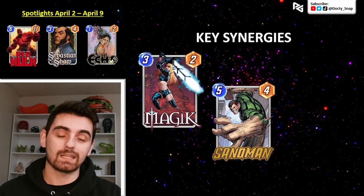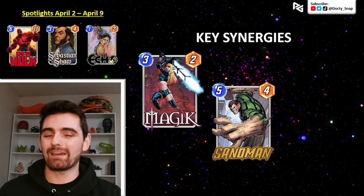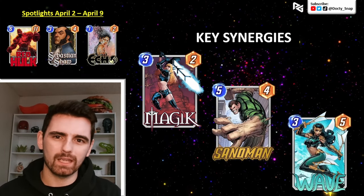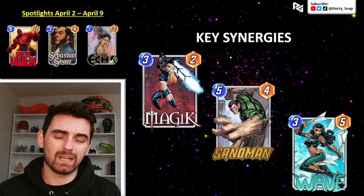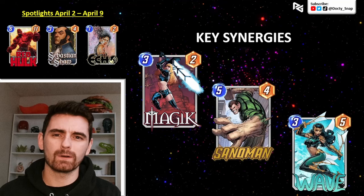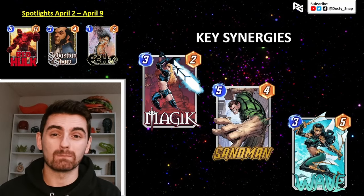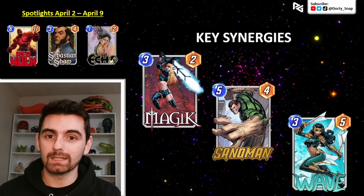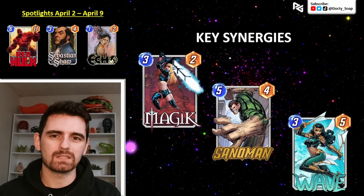A card like Sandman — if you're against a cheap deck and they don't have many six cost cards, you play Sandman and Red Hulk keeps powering up because they're not filling their energy curve on turns five and six. Wave could be really interesting: it can help you get out Red Hulk early, and your opponent might have leftover energy on turn six even if they're playing a six drop. You could also go for a clog deck, filling up your opponent's board so they don't want to play cards and float energy. But at the end of the day, Red Hulk is very dependent on what your opponent is playing, so even his best synergies are fairly weak in comparison to most cards.